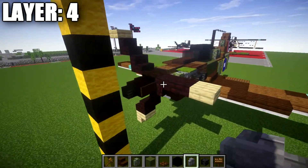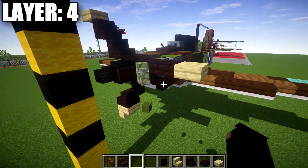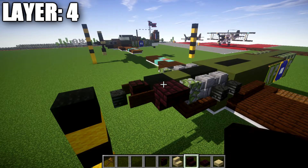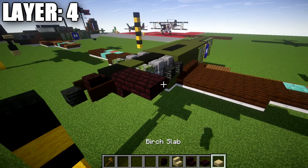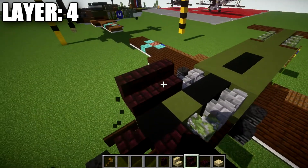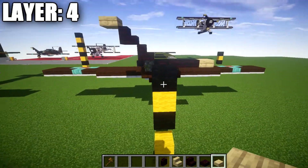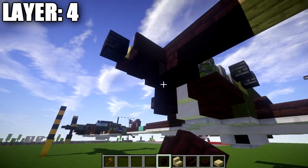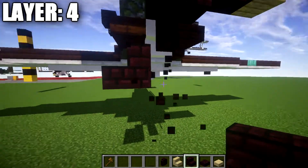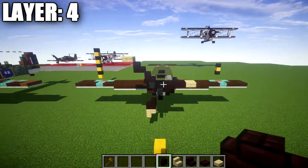Place seven green terracotta blocks, two stone brick walls with wither skeleton skulls coming out of them, and a mossy cobblestone wall for the front. For the propeller, we'll need nether brick stairs, nether brick slabs, birch wood slabs, birch wood stairs, and a nether brick wall. Go to the black concrete block, place a nether brick upside-down stair to the side, a nether brick top stair off it, then a birch wood stair off that at an angle. On the other side, place a nether brick stair, then another nether brick stair going up, and a birch wood stair off it at an angle.